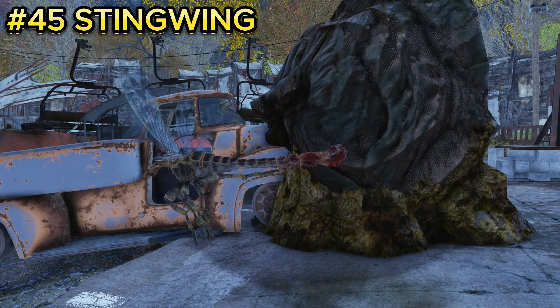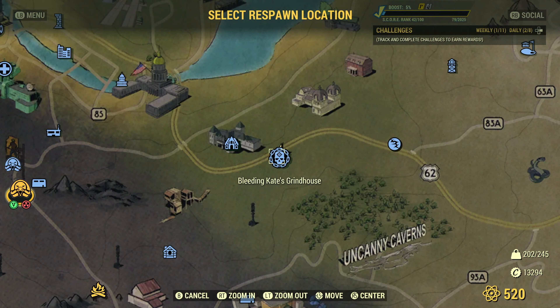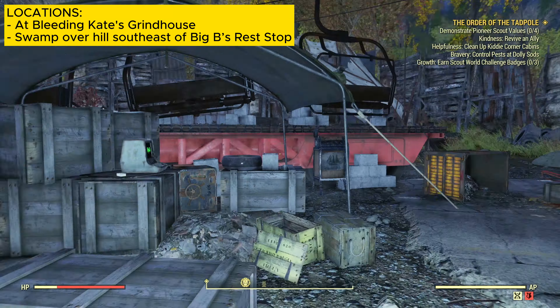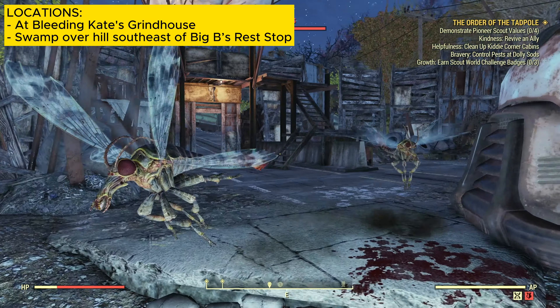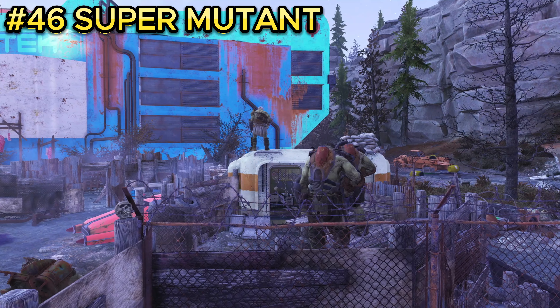Enemy number forty-five is the stingwing, which looks like a dragonfly. You can find them at Bleeding Kate's Grindhouse. Once spawned in, walk a couple of feet and go inside the little fort area. There should be about three to four stingwings that you can kill and farm.